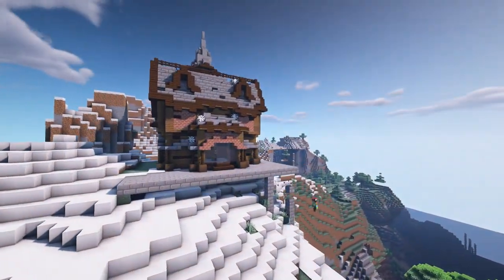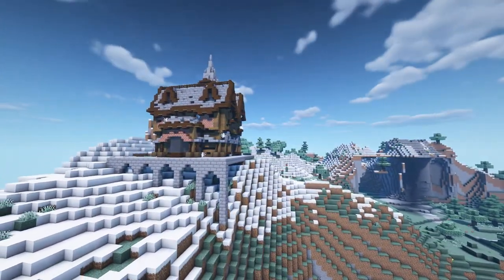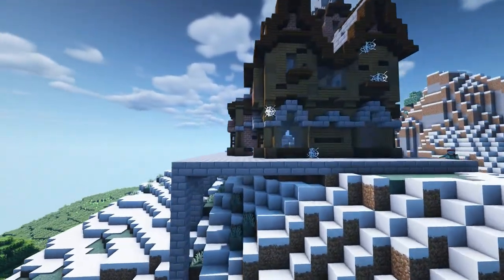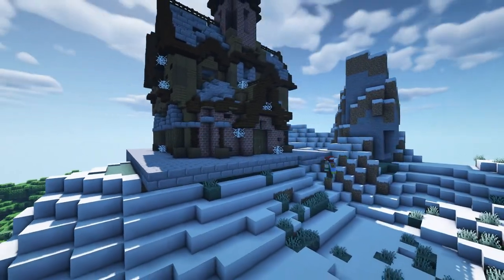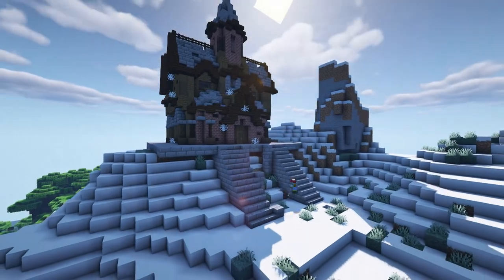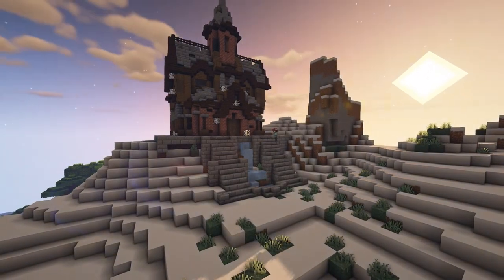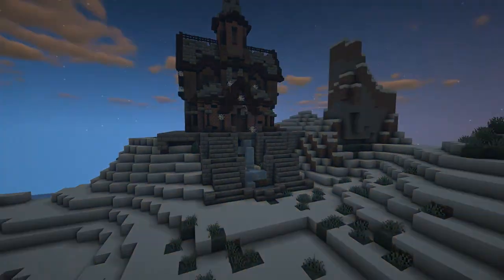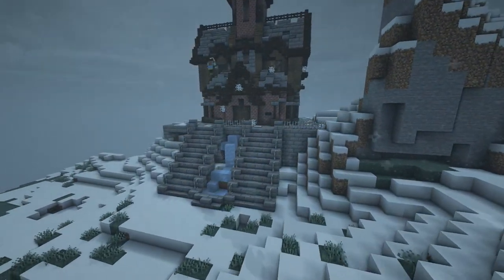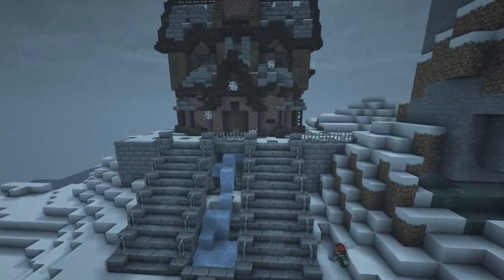We're finally giving the house some proper foundation — not just a dinky little platform. I added support pillars going to the mountain itself and some arches using stair blocks. Coming to the front, I wanted a grand but run-down look, so I went with a double staircase with nice guardrails in between. Down the middle I wanted a nice frozen fountain, just to add to that wintry abandoned feel — like no one's really taken care of this place in a long time.